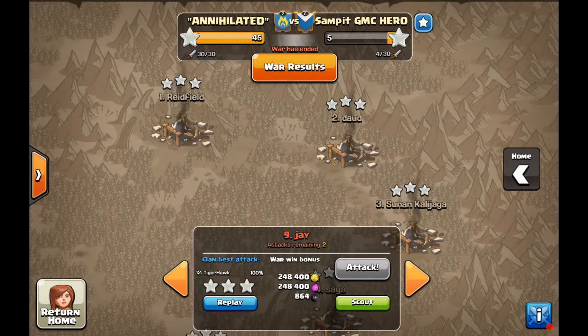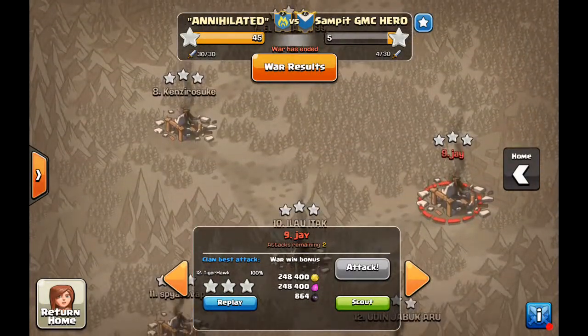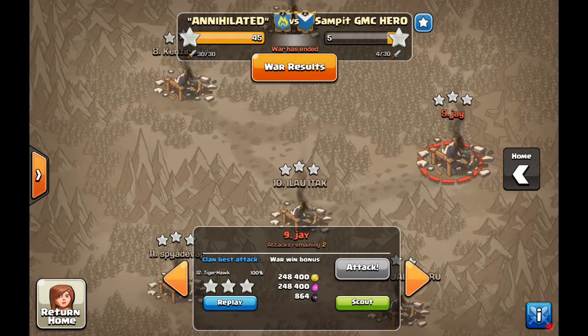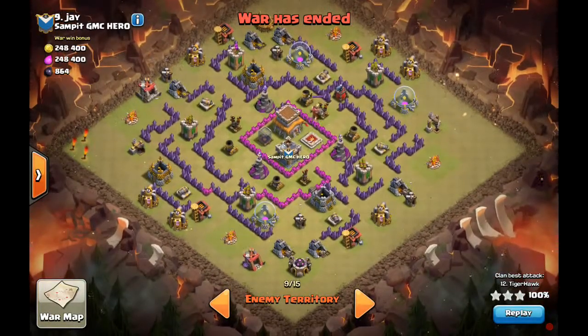To save the best for last, we'll start at the bottom and work our way up, starting with the lowest town hall eight and working our way up to the very top town hall nine. So let's go ahead and take a look — this was the lowest town hall eight and we have Tiger Hawk.